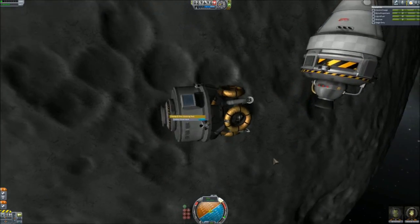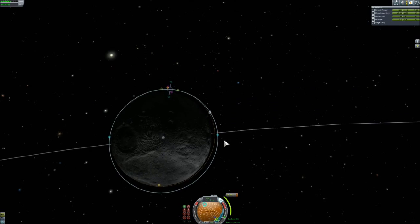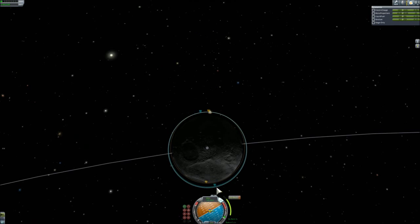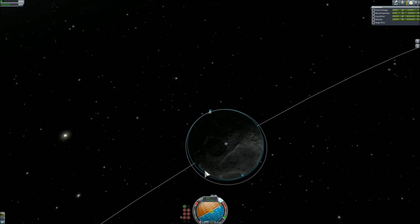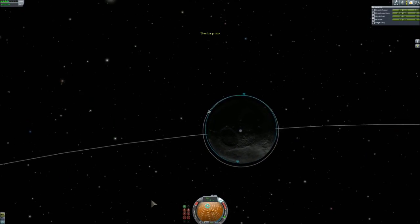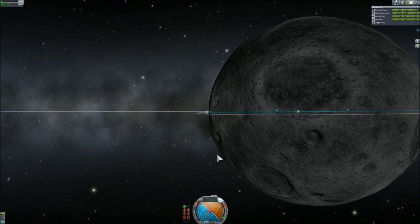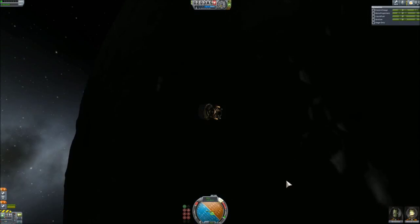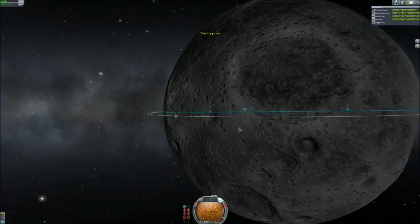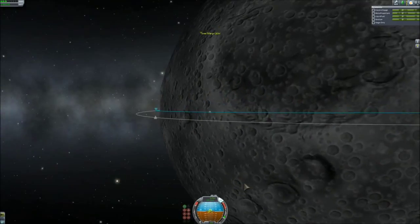I tried to make the lander similar to the original, but I used the stock two-person lander can, which is round — so the top part is not that boxy design that was in the original or in my previous version. It does make it heavier, but I didn't have to squeeze it into the small volume I had to manage with the previous design.